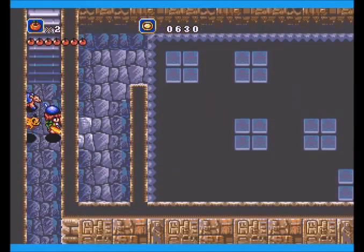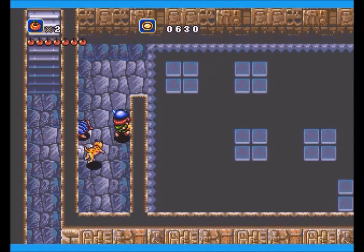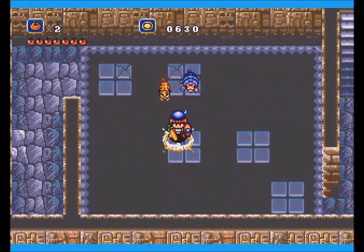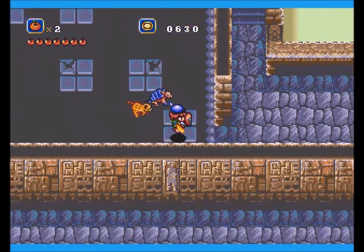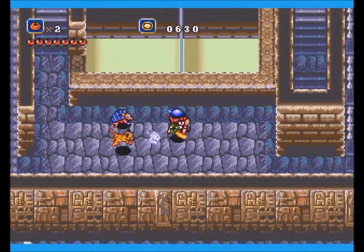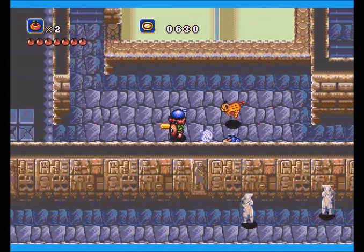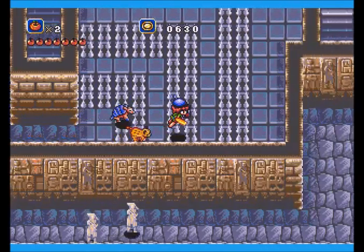If you look at the wall, you'll see the shadow is missing from this spot right here. Now, you want to do this quick, because these are tiles that seem to break really quickly. There are actually two paths, but this is the only one that actually leads somewhere. It's got a good running jump, and bam.